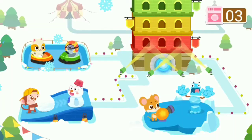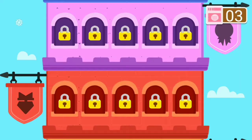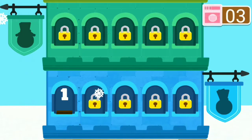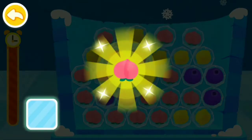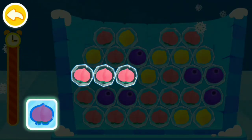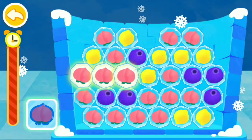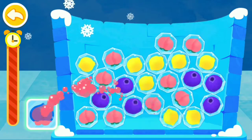Tap on the rainbow tower. One ticket is needed for each challenge. Let's collect peaches first. Connect three fruits of the same color to remove them.